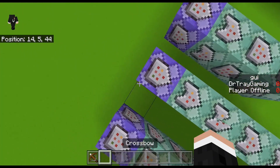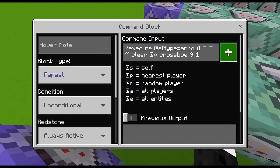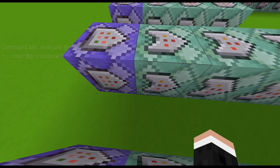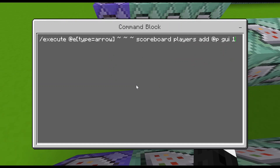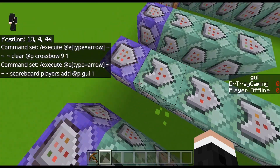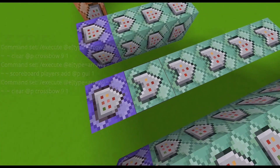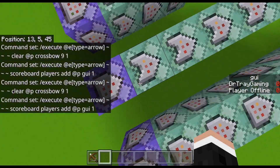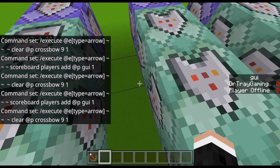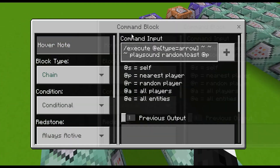So basically it's detecting if you have a crossbow with a durability of nine, and then it will go ahead and add a GUI point — that's what I'm going to call it — to the nearest player from the arrow. Of course everything has to happen from the arrow, and this command block is very special: it will only work if it has cleared a crossbow out of the player's inventory.